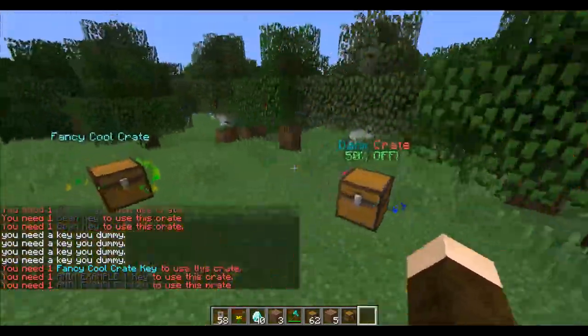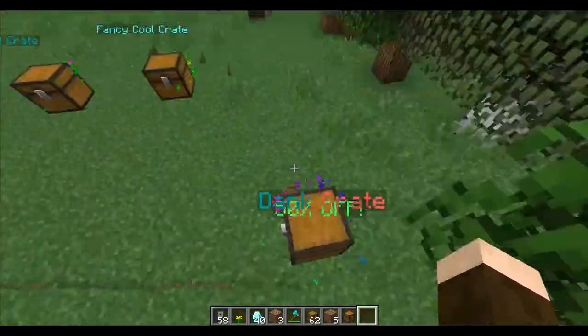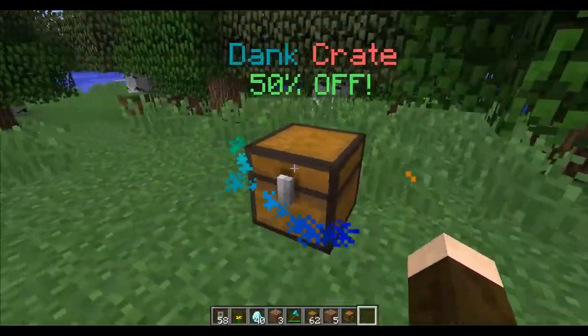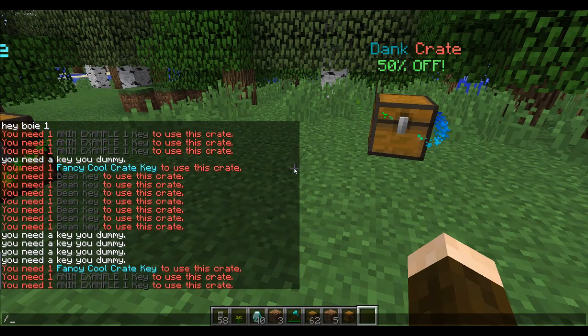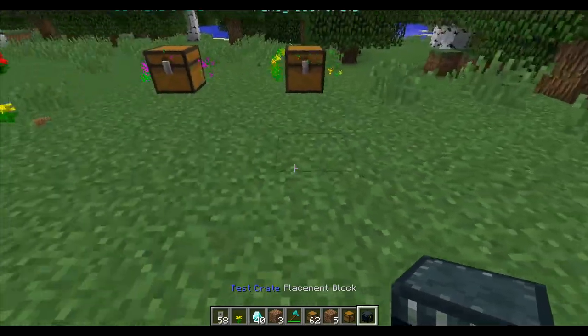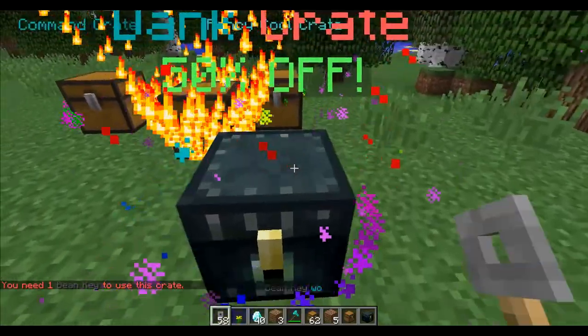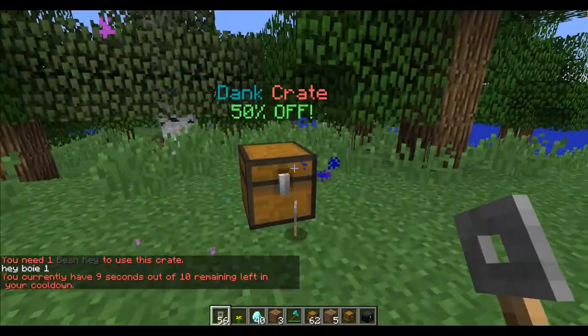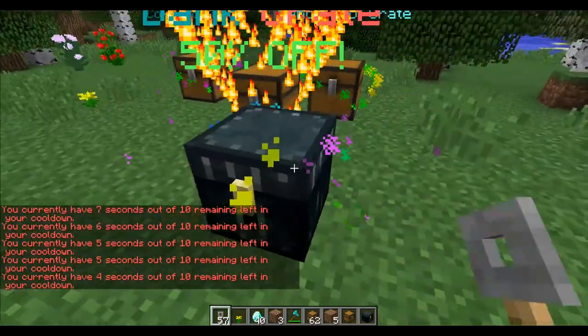You can totally stylize everything. You can change how high up the holograms are, so if you have a bunch of lines, they don't have to be smashed into the crate. You don't have to configure which block you're using for crate blocks anymore — you can just go, like, Minecraft ender chest, and there you go, place it, and you have an ender chest crate. Works the same as the other ones — exact same behavior. And they also share cooldowns.